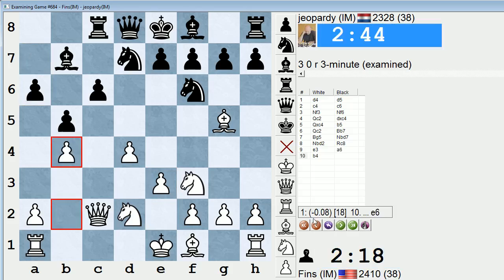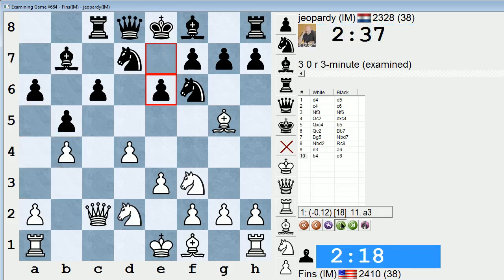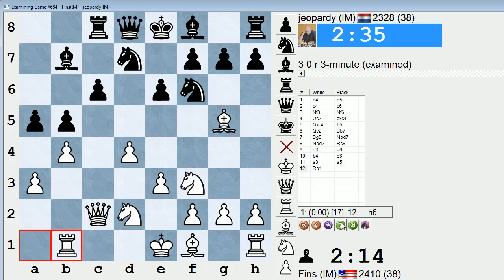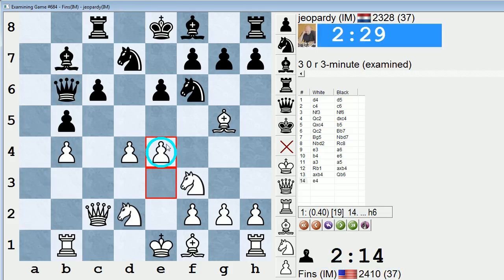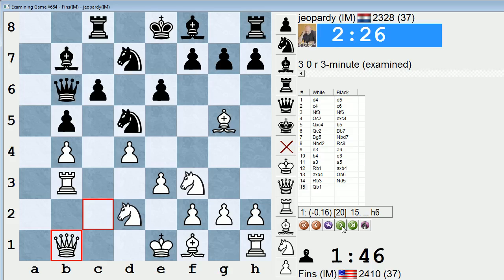So instead he played a6. I went b4. a4 would be another way to try to attack b5 and put pressure there. So b4, he played e6, I went a3, a5, rook b1, take, take, queen b6. Here I probably should have played e4 directly to keep his knight out of d5 — that move didn't occur to me until after his knight was already in d5. So I played rook b3, knight d5, queen back to b1. And again, if he doesn't organize something quick, I think he's just going to be worse.